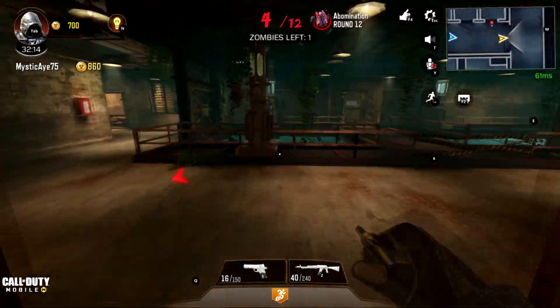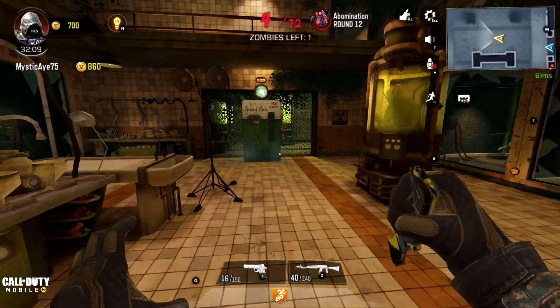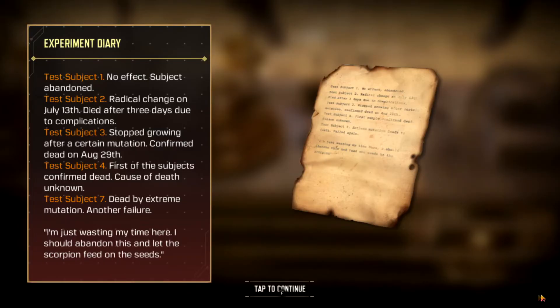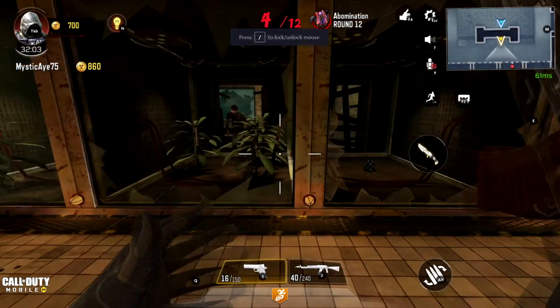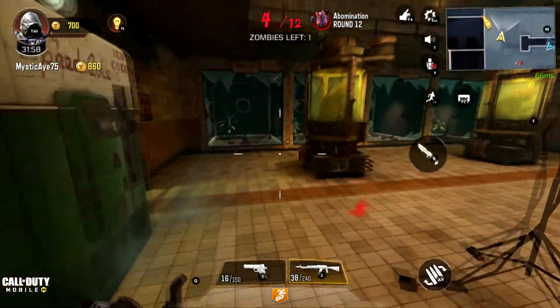When you're in there, go ahead and go down the stairs, then go left and follow it all the way down into this laboratory area and pick up this clipboard. Your clipboard will talk about a whole bunch of different test subjects — don't worry about that, just immediately exit out.